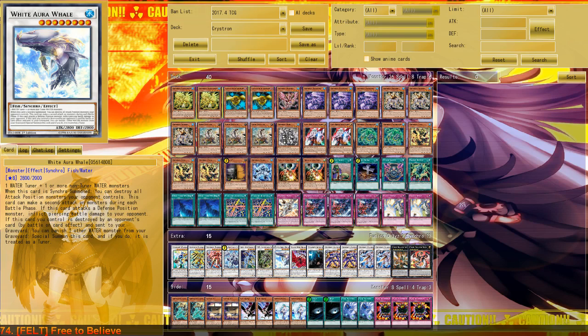At the end of the day, White Aura Whale — after my initial thoughts that it shouldn't be played — I must say I was wrong on this card at first, and I'm glad I didn't make a video earlier about it because earlier I would have just bashed the card into non-existence.